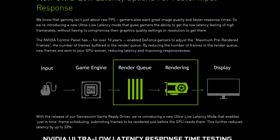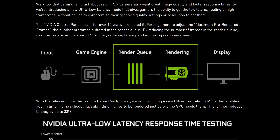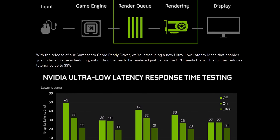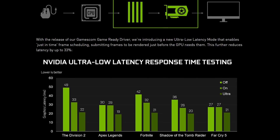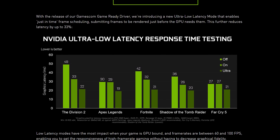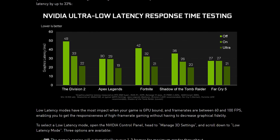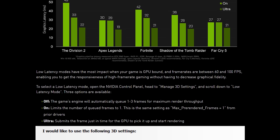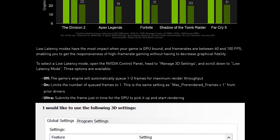The first of the new features is a new ultra-low latency option. This is NVIDIA's response to AMD's Radeon Anti-Lag technology, which we covered on the channel previously. NVIDIA does a great job summarizing what this technology does, so I'll quote them: 'With the release of our Gamescom game-ready driver, we're introducing a new ultra-low latency mode that enables just-in-time frame scheduling, submitting frames to be rendered just before the GPU needs them. This further reduces latency by up to 33%.'